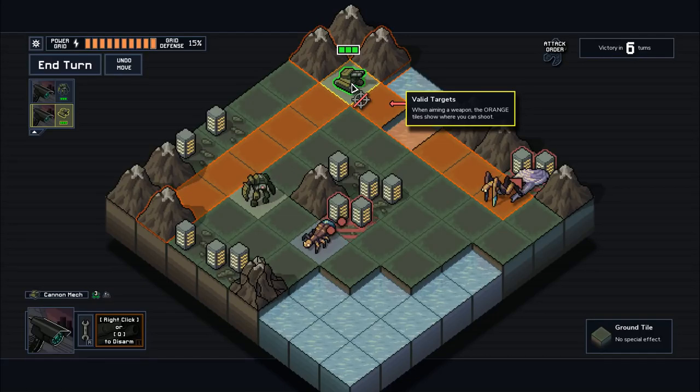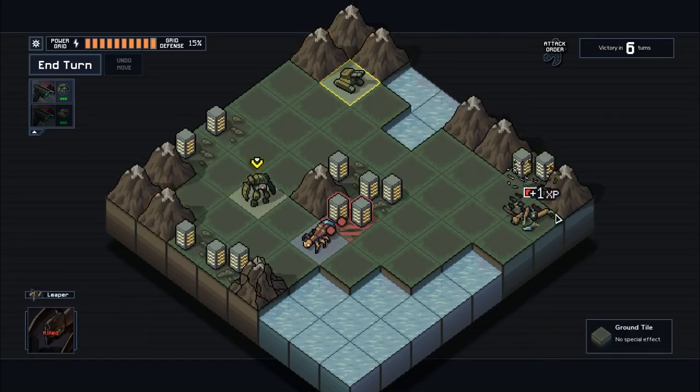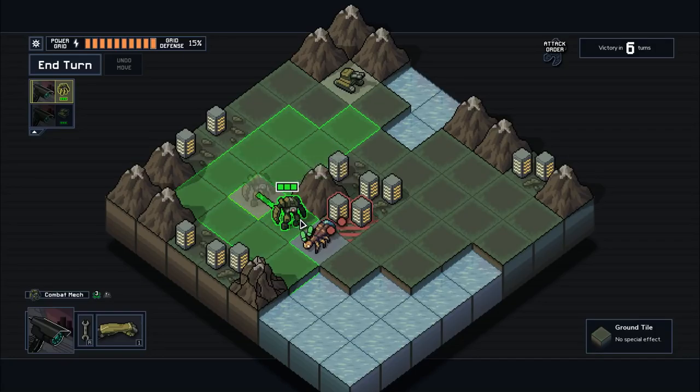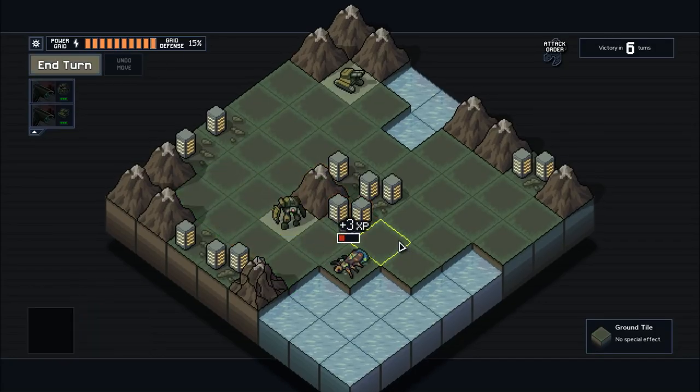The tank also pushes. This fellow only has one health, but even if he had three health, we'd only do one damage — but he would still be pushed, so his damage would not hit this building. So we're going to shoot him. He's dead. Meanwhile, we come over here and punch this guy. He's dead.